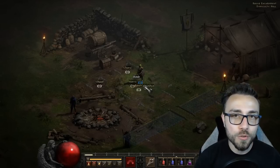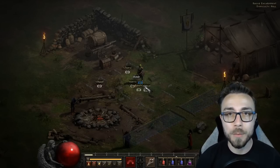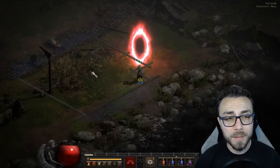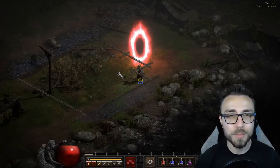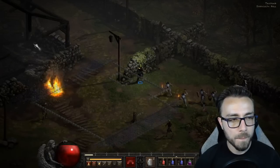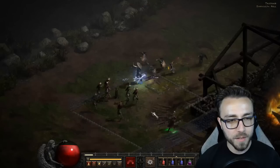We're going to farm Tristram on hell difficulty and count the number of elite packs we run into. When we walk into Tristram, rather than cutting straight across to that nice big pack of monsters near Griswold, let's go up first. We have one elite pack right here, and a second elite pack right there.